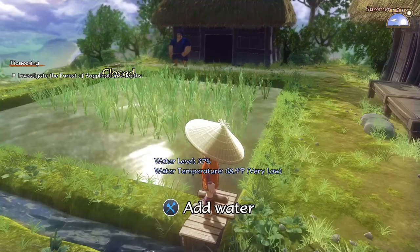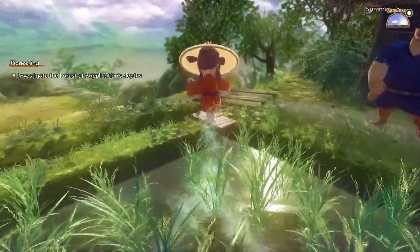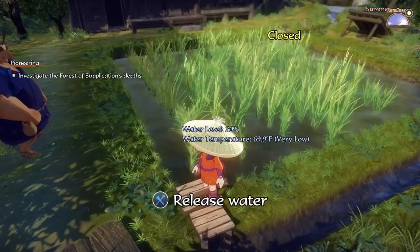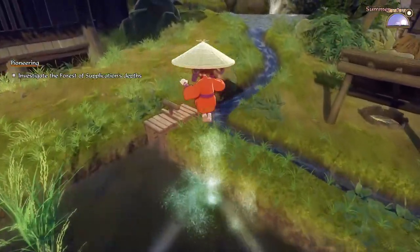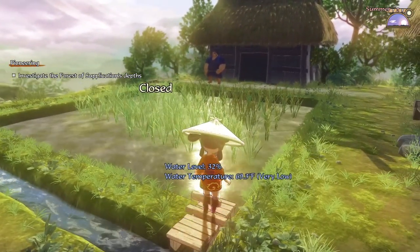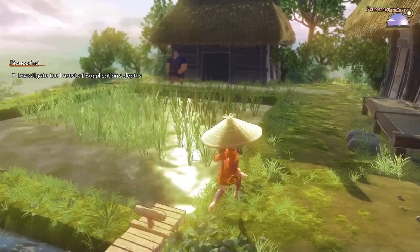The water is a little bit deep right now - I kind of want it to be between 25 and 30 for this stage of growth, so let's let out a little bit of water. Not too much because it'll evaporate over time. For the sprouting stage I tend to keep it around 25 to 30 percent. Water is a bit cold but it's usually always a bit cold. We can make the water temperature go up by releasing water and down by adding more - 33 percent should be fine.